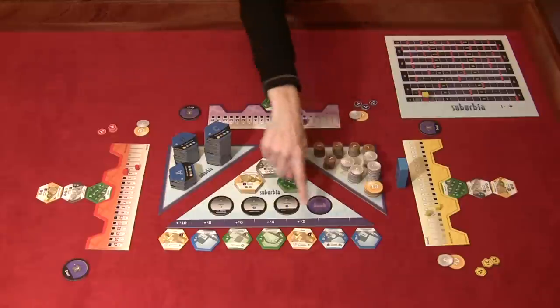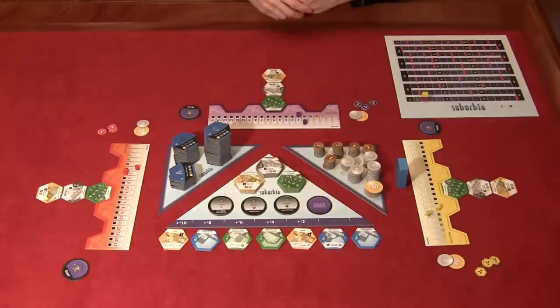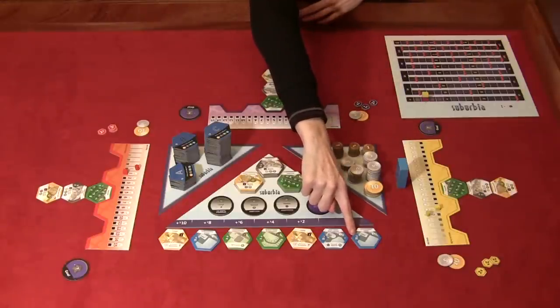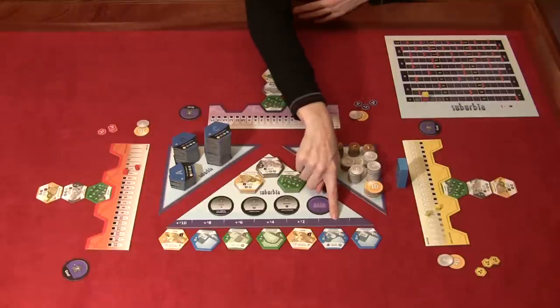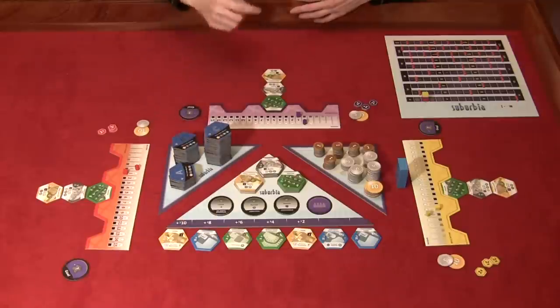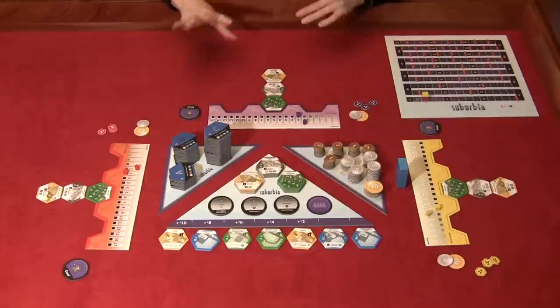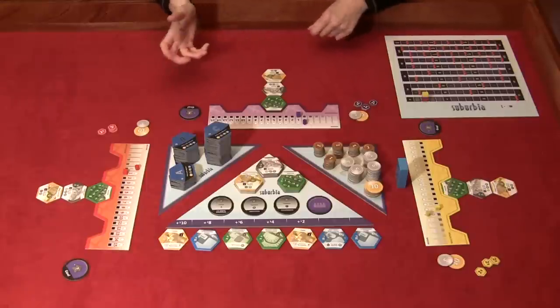On your turn, you can buy a tile from the real estate market, buy a tile from the supply, or invest in a tile already in your borough. If you buy from the real estate market, you pay the price on the tile — the convenience store is $6 million — and then the additional price listed above it. The tiles at the bottom positions have no extra cost, but as you progress up the real estate track, you pay more. Towards the mid-to-end game when you have extra money, something might come up that really helps your town and it's worth paying that extra $10 or $8 million.